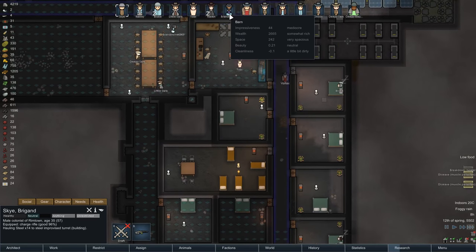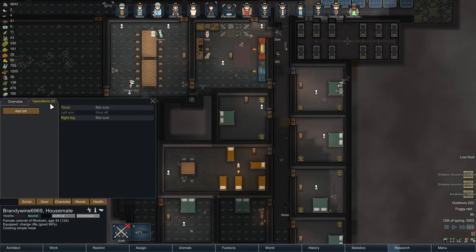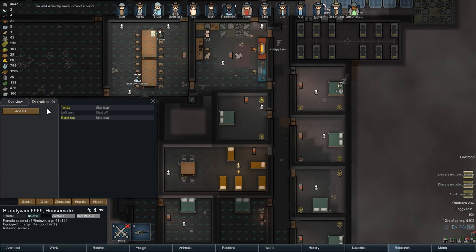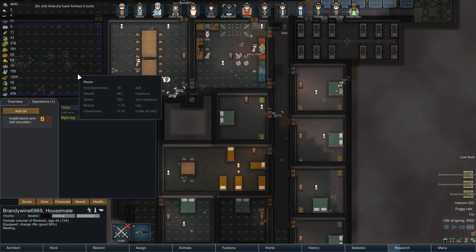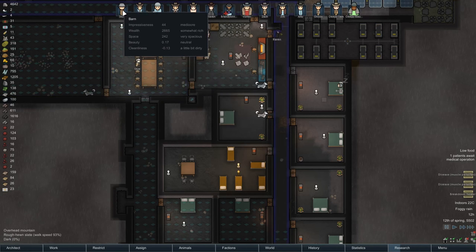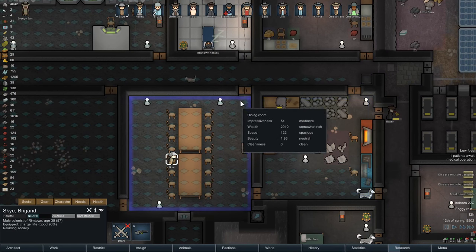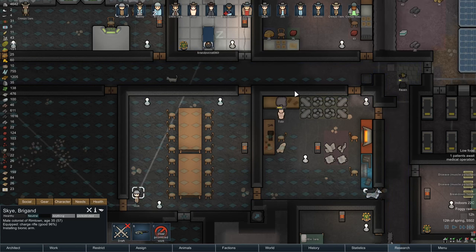Don't you think? Where's Brandywine? She's cooking a simple meal at the moment. Operations - it's a left arm. Install bionic arm, left shoulder. Yeah, do it. Now Sky, what are you doing right now? He's relaxing socially. I think we're getting to do the operation. Prioritise operating on Brandywine. Boom, go.